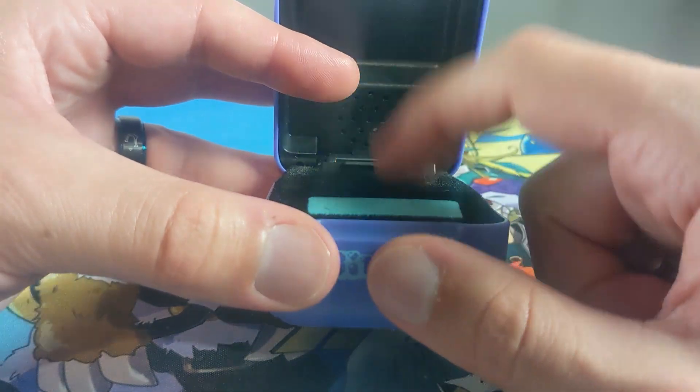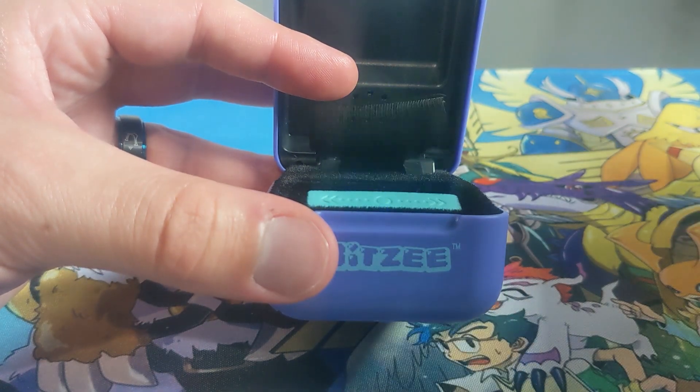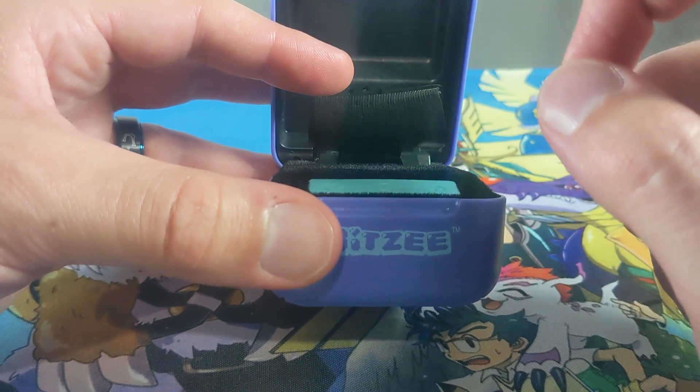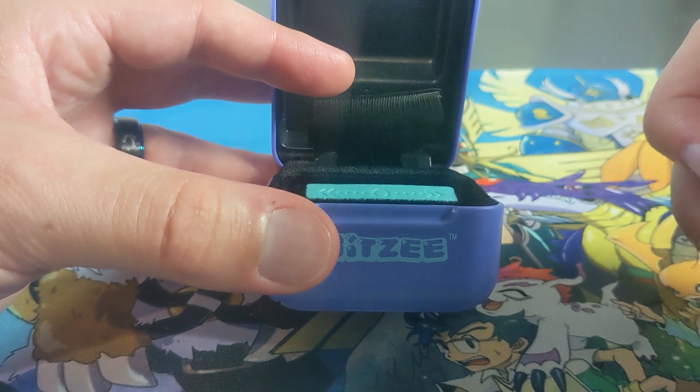What we're doing is we're going to raise our little rabbit Bitsy up from his baby stage, fill his heart up, get to the adult stage, fill the heart up again, and get to the super Bitsy stage, where we're going to get a game unlocked. Hope it's a good game this time — last one was quite boring.